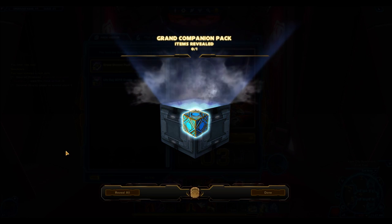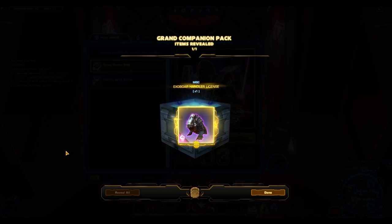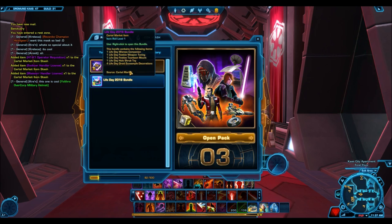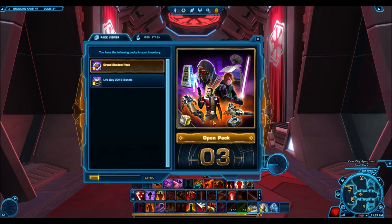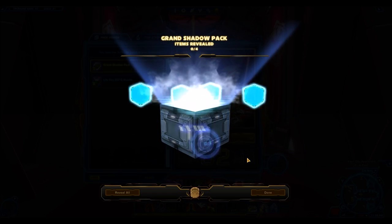In the next one I got the Exobor Handler License. I think I remember getting an Act Dog - maybe it'll come up later. I don't think I actually ended up selling that one - I just put it in my Legacy Bay and never ended up selling it. Because at this point the Manipulator Packs were still very popular and there was a lot on the GTN, so I thought I would wait for those to run out before selling.